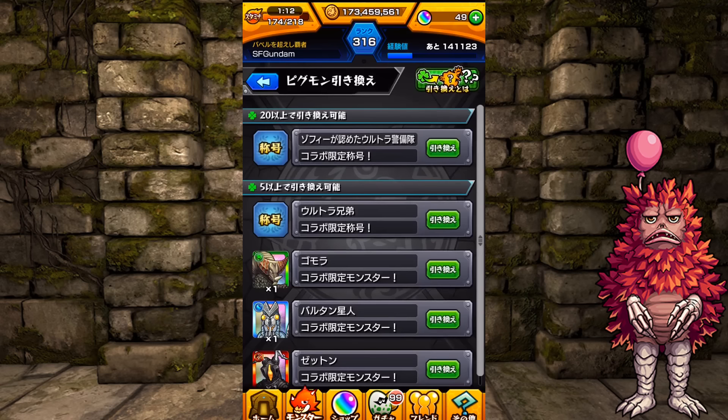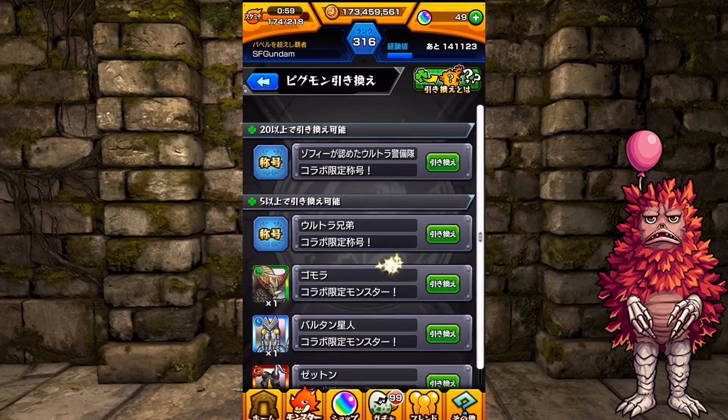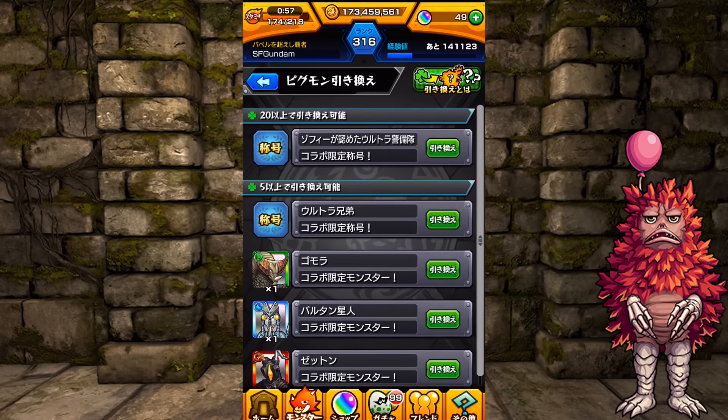What you do is fuse the Pigmon for luck. If you get a 5-luck Pigmon, you can exchange it for either an extreme monster — like a Gorma, an Alien Biotan, a Zetong, or even a special Ultraman Tidal.